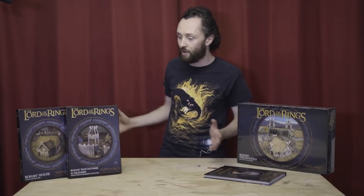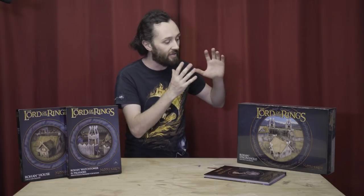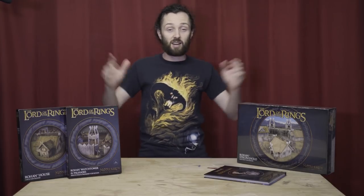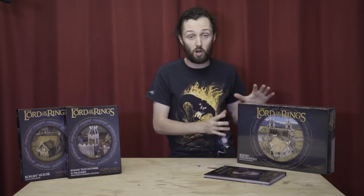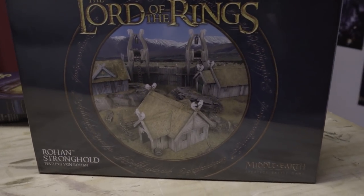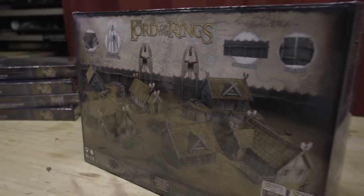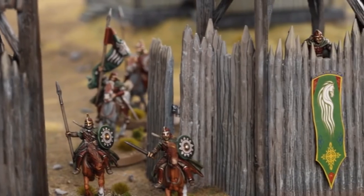As you can see there are three kits here. We've got a Rohan House, a Rohan Watchtower and Palisades kit, and then the Stronghold. The first thing to commend Games Workshop on is this box right here. This is a big limited release bundle which I think is already sold out in the UK.